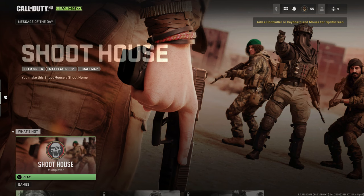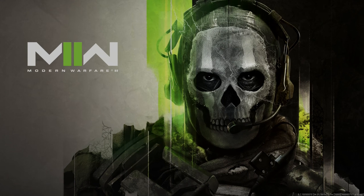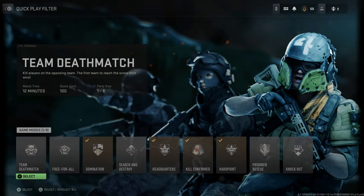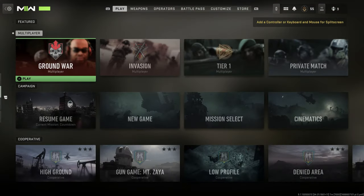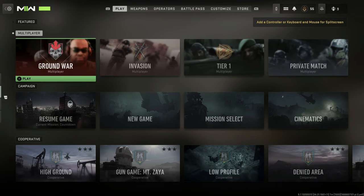You can go access Shoot House like that, or if you want to access multiplayer, go down and click multiplayer. The UI is confusing, I know. You can also find Shoot House right beside quick play. If you press square over quick play you can select your game modes. Now you're probably wondering: where's hardcore? I don't see it — I see ground war, invasion, tier one, private match.